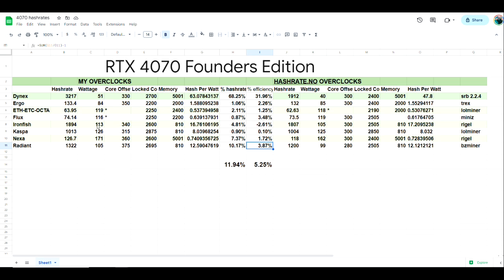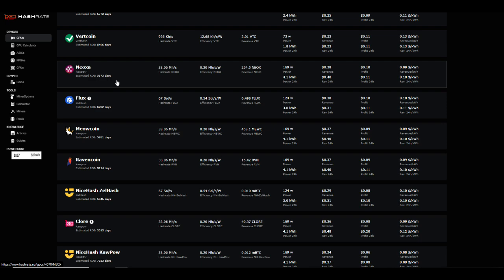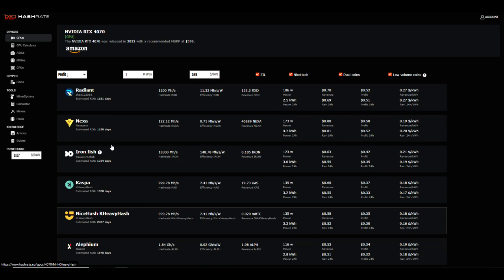The only reason we're seeing hash rates on these was because I had flight sheets already created or I had wallets. There are a few coins I'd like to cover in the future, such as Alephium — but we know that'll be very similar to Iron Fish. The KaPow algorithms — Ravencoin, Meowcoin, Neoxa, Clore — I didn't test any of those because the 4070 does very poorly on those algorithms. Anyway, I appreciate you guys watching. Down below are donation addresses if you want to help out — YouTube takes 50% of super chats so crypto donations are appreciated. Hope you enjoy the content, catch you on the next one.